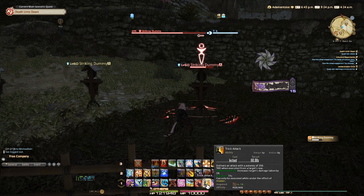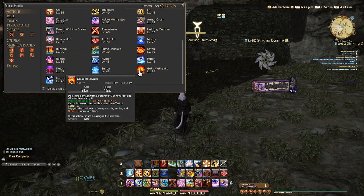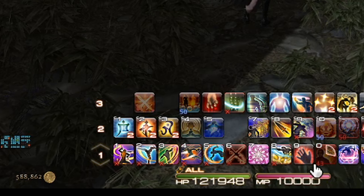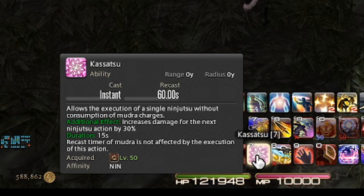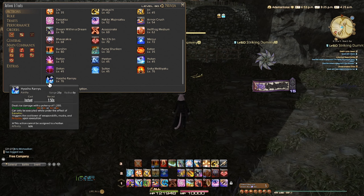Suiton is going to help you do Trick Attack during combat. It's the only way to get Trick Attack during combat besides Hide, but you can't cast Hide during combat. So it's very important that you do Suiton before your Trick Attack is going off cooldown, so you can do the additional 5% damage.